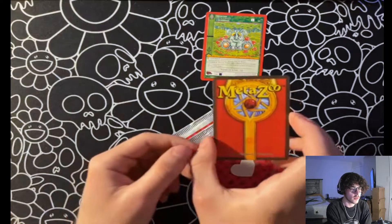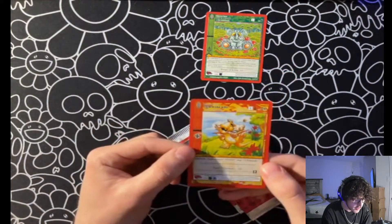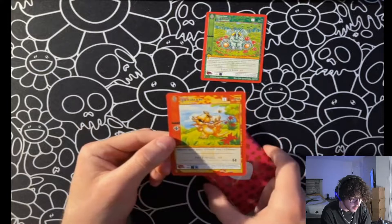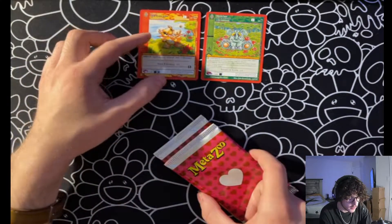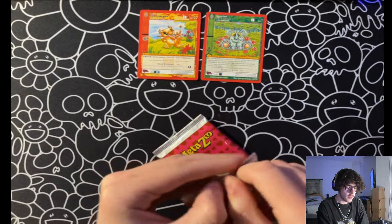Okay, let's reveal this. Boom — we got the Chibi Piasa Bird. No holo. This box is not looking great.